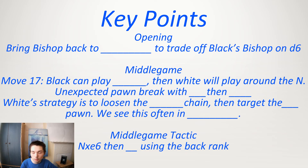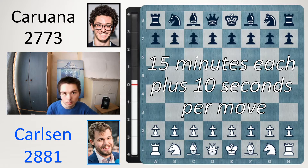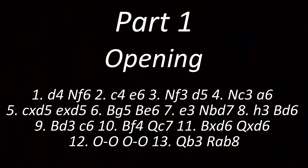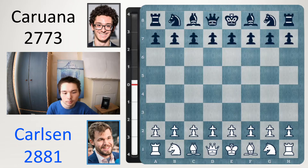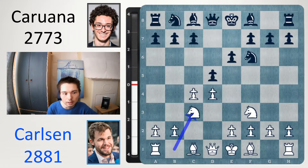By the end of this video you'll also be able to answer the following key points. Carlsen has white, Caruana has black. The game began: d4, knight f6, c4, e6, knight f3, d5 and knight c3.